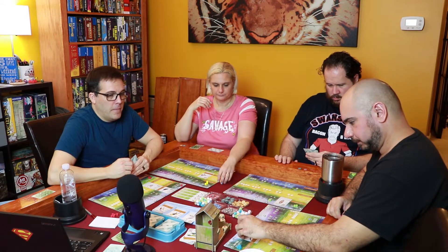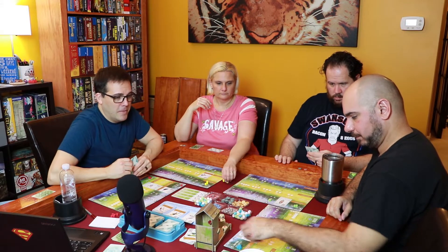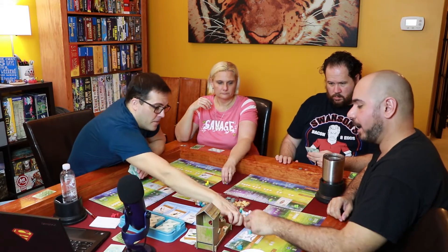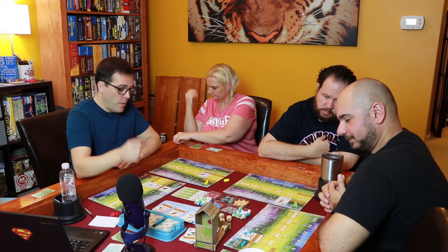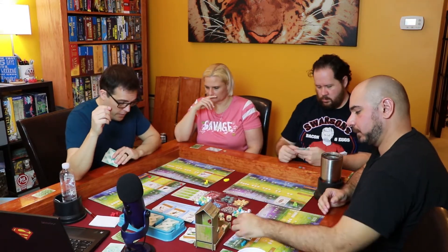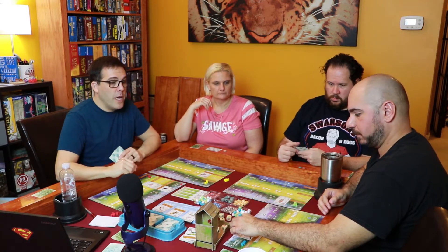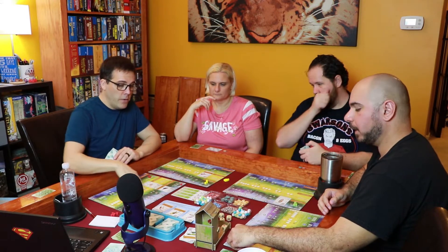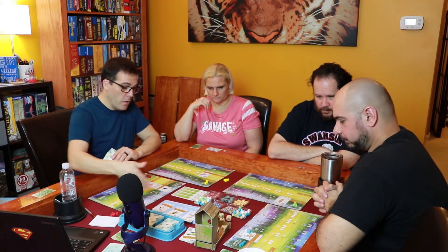To activate your bird, you move your cube through that row and trigger each bird's power. When a bird catches food via its power, you cannot spend that food but it counts as points at the end of the game. As for eggs on birds — those stay on the birds and you'll use them later when placing new birds in columns two, three, or four, which cost an egg.